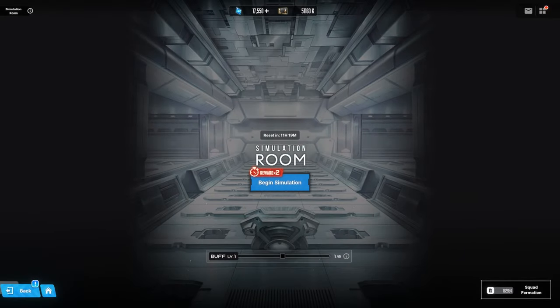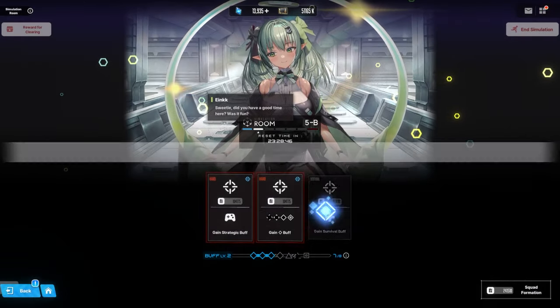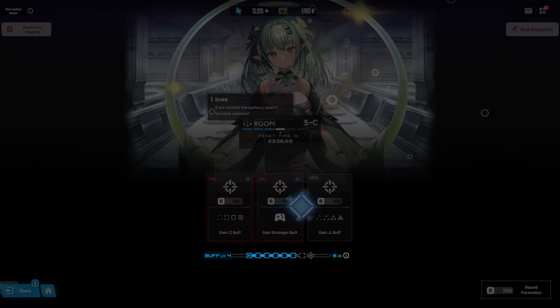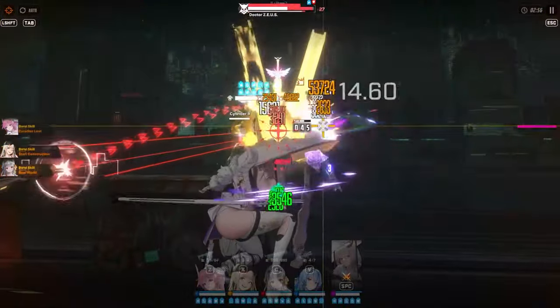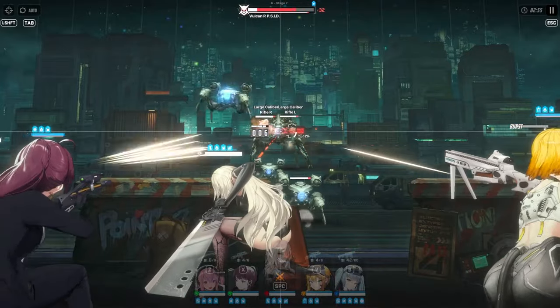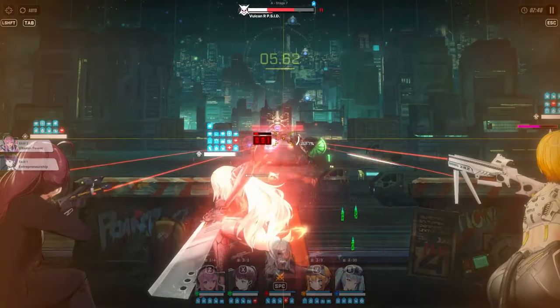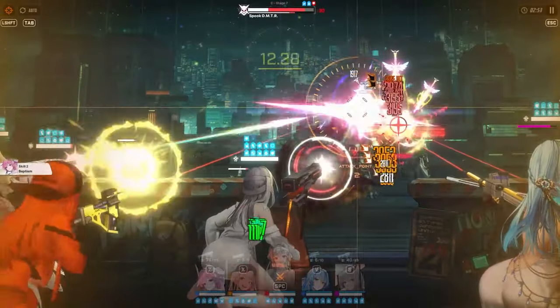Lastly, there is the Simulation Room — it's like a roguelike dungeon crawler where you see how far you can get. There are three stages to each difficulty. Do the highest difficulty that is unlocked, but some of them can be a big spike. You select buffs between each level, and your buffs get stronger the more of the same shape of buffs you have — I'd personally try to get eight of the same shape. When one of your units dies, they're down for good unless you use a revive buff, but you can replace them with another unit, so technically you can't lose as long as you have units to spare. Just like Interception, if you're not satisfied with how a level is going, restart and try again. The Simulation Room drops materials needed to level your unit's skills, so this is also good to run once a day.